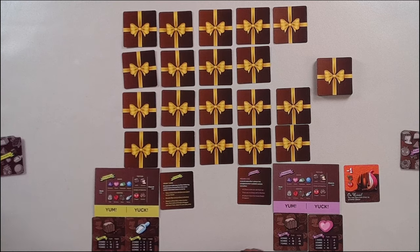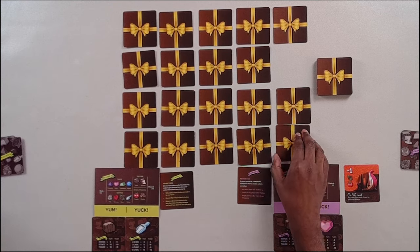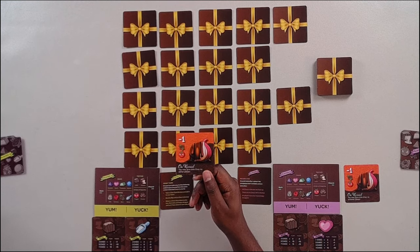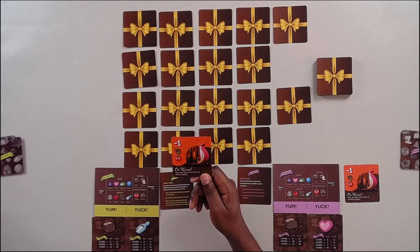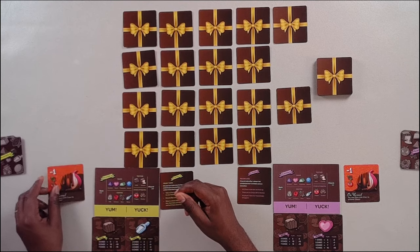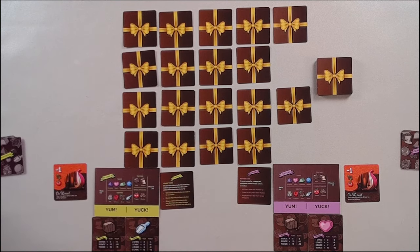Player one is just going to take this chocolate without even looking at it — and it's two chocolate covered onions! Now player one has this. That was player one's turn.